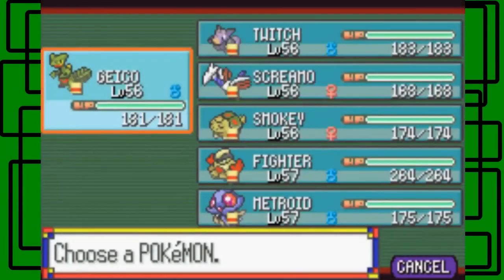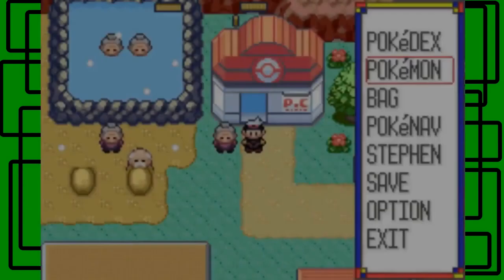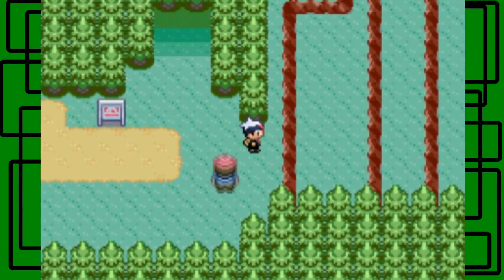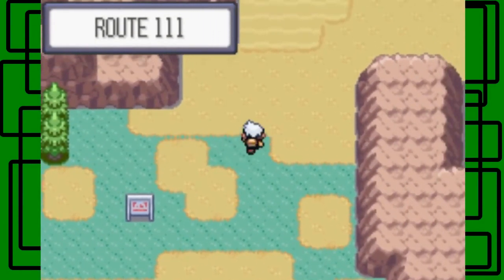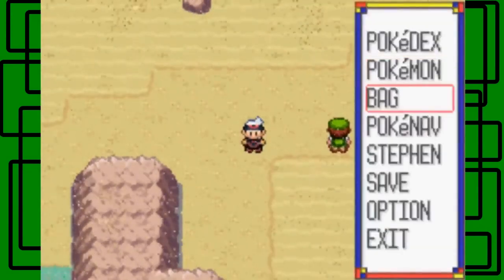I have my whole team with me now. I'm going to end this part when we get to the ruins for Regirock outside in the desert route - Route 111. If I need a Pokemon with a certain HM for the puzzles, I'll let you know in the next part and have that Pokemon with me.